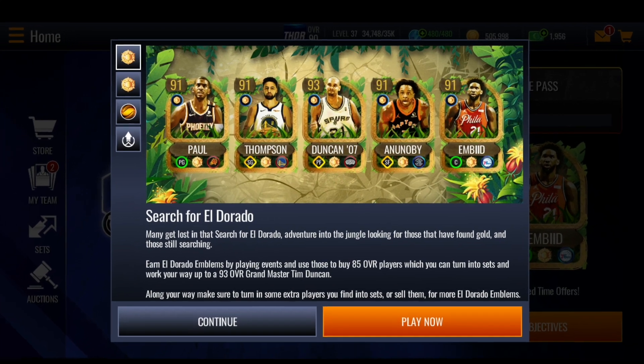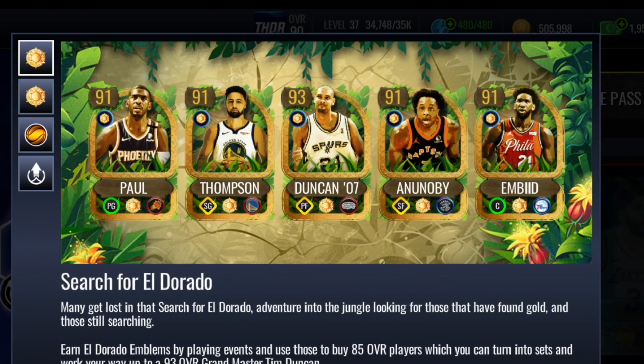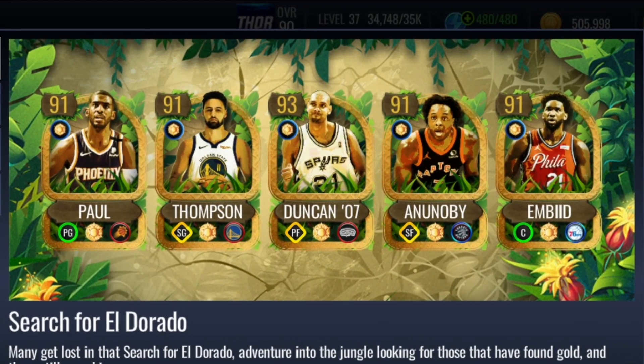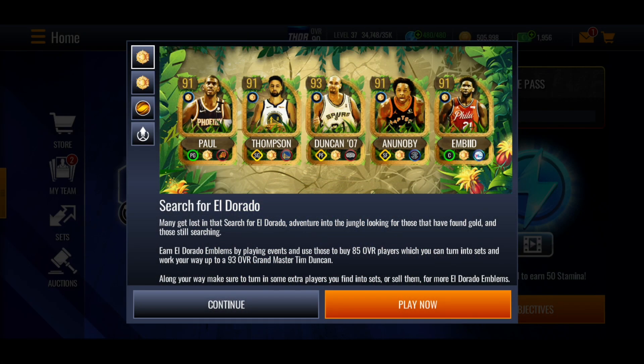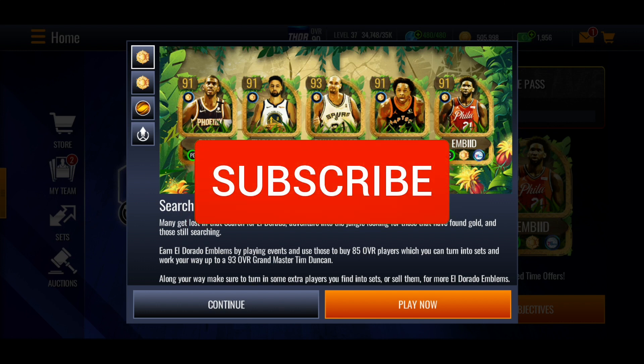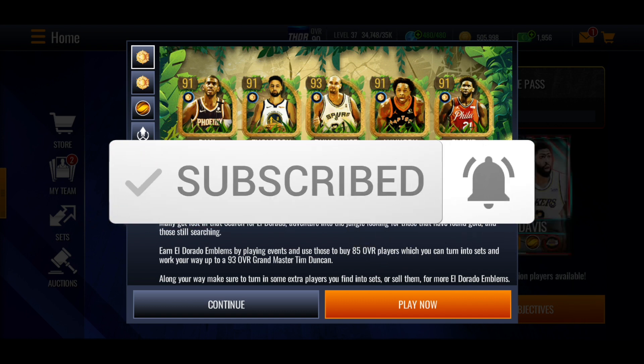Do you want to know exactly how you can get these masters really quickly in the brand new Search for Eldorado promo? Well in this video I'm going to show you exactly how you can do that. We've got these 491 overall masters and this brand new 93 overall Tim Duncan in the brand new Search for Eldorado promo. It's looking like an alright promo — I don't know how much you'll be able to get no money spent, but I'm going to show you exactly how you can get these masters if you're looking to get them.